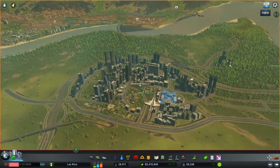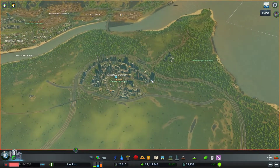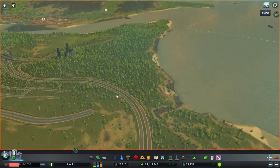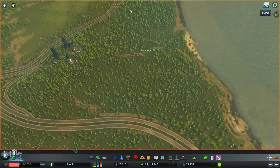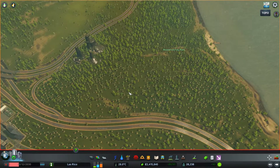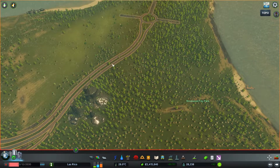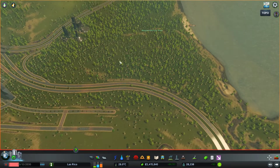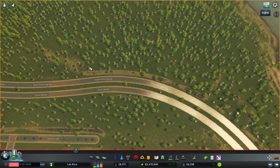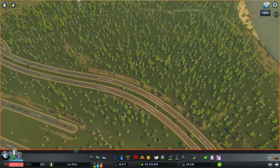We are doing pretty well — this area is filling in nicely and our demands are coming up quite a lot. What I thought I'd finally do in this episode is start work on the national park, which I'm planning on putting in here. I'll do a bit of a service road access point for the national park and I have two access points around it. So let's get started on that straight away.